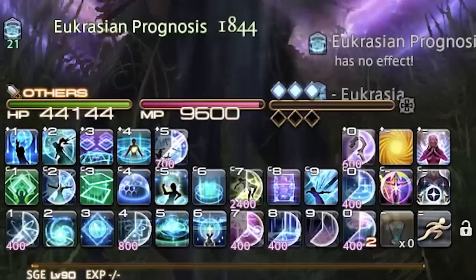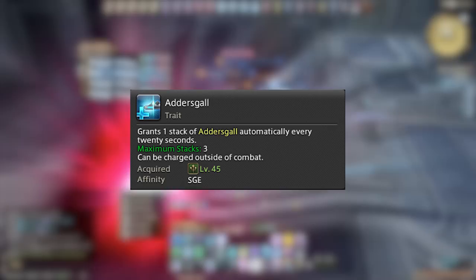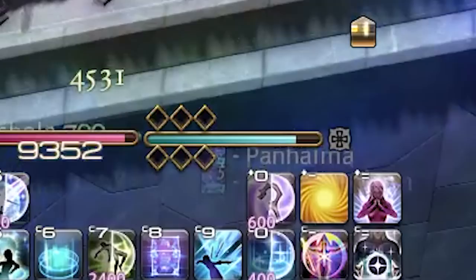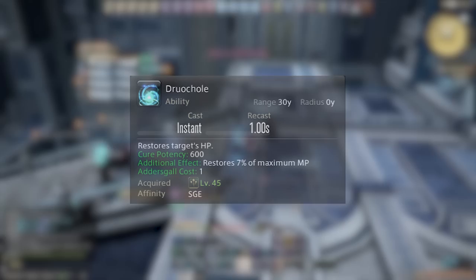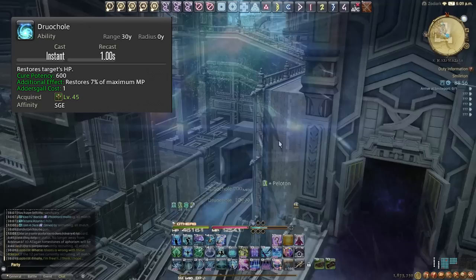Now let's talk about the Job Gauge. First we have the Adder's Gall stack system — our Sage Job Gauge holds up to three stacks, and you get a stack every 20 seconds during and outside of combat. These stacks grant access to special healing and mitigation OGCDs. These spells include Jurachol, a single target heal, and every time we use it restores 7% of our maximum MP. All of these abilities always restore 7% of our maximum MP.